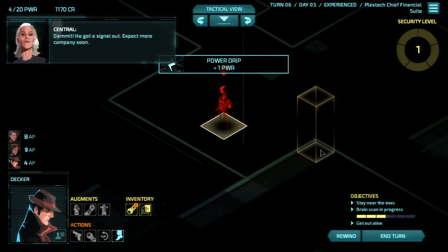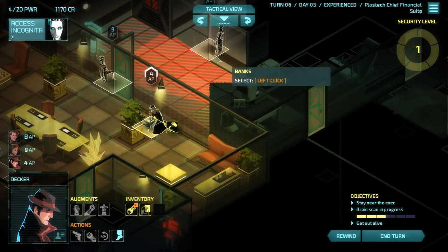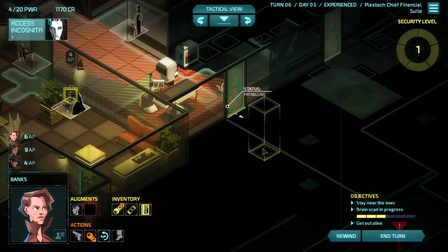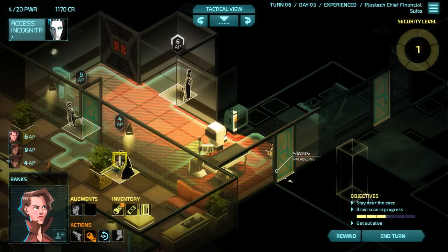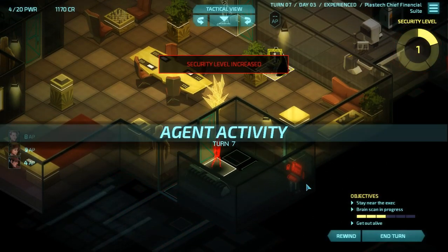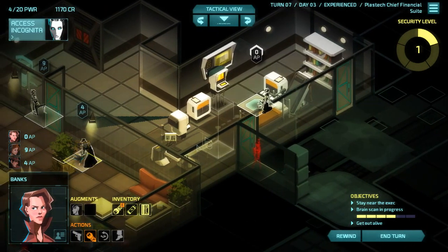He got a signal out — expect more company soon. This is the thing I was telling you guys about: the level starts going crazy because this guy we're basically messing with was able to get the signal out and ask for help. Okay, that's his pathing — he just goes into this room. So we waste a turn. Incognita is in — we've broken him down, almost there operator. So we can go into this room, which will be very useful.